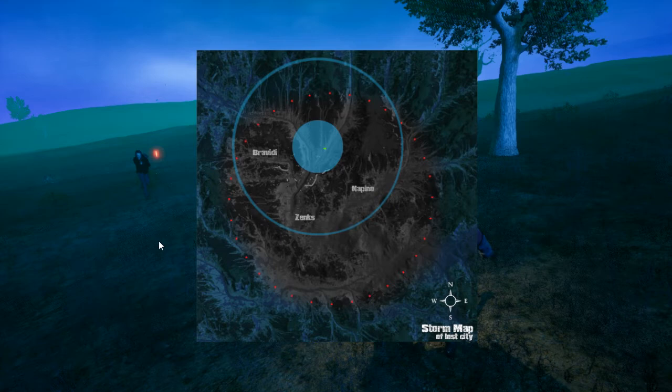The map binding should be changed from Tab to M, because pressing Tab and Shift at the same time doesn't work — as you saw, I kept going into Steam twice. Especially when I want to look at the map and stay mobile, Tab is probably not the best button for that.